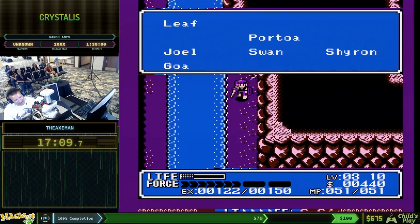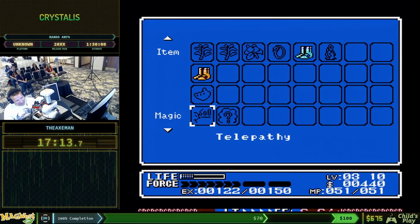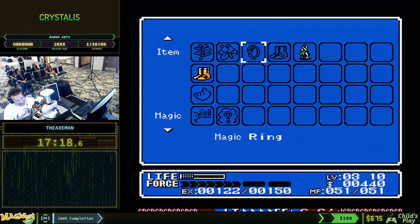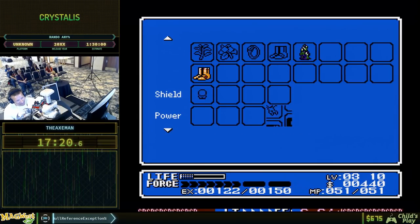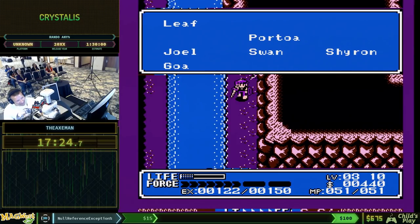We've got Sword of Water, we've got Change, we've got Telepathy, we've got a Lysis Plant, and War Foods. We've got the Sword of Thunder, so we can go into Goa Fortress.